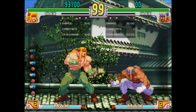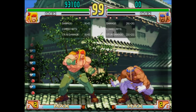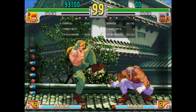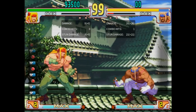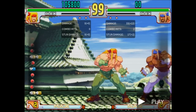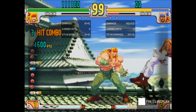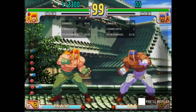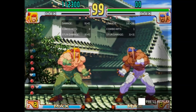Stand Roundhouse can be ducked by a lot of characters, especially from afar, and it's very slow. The damage and range are fantastic though. It knocks down on midair connect, which gives you some cool juggles you'll never see in a match. Crouch Roundhouse has good range and high pushback, but it's generally slow and sometimes unsafe. It's good in certain matchups.